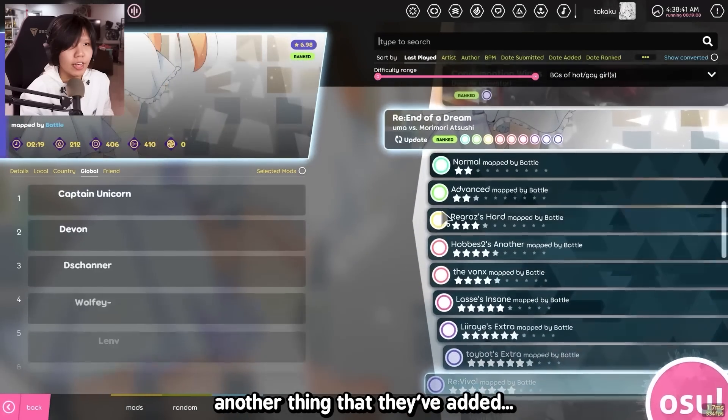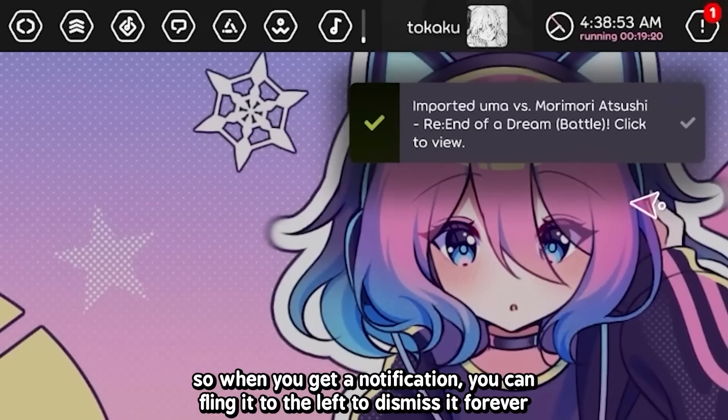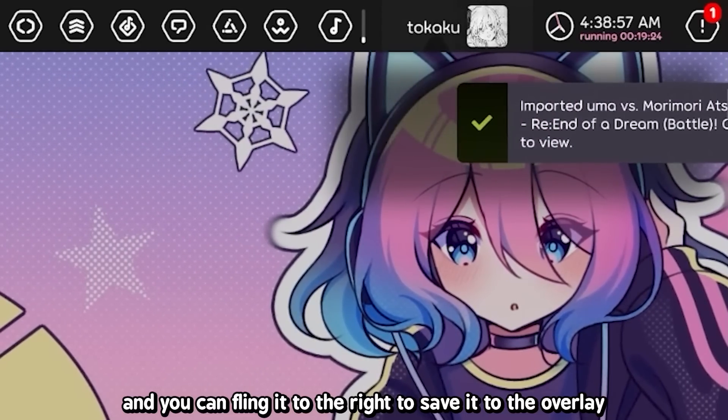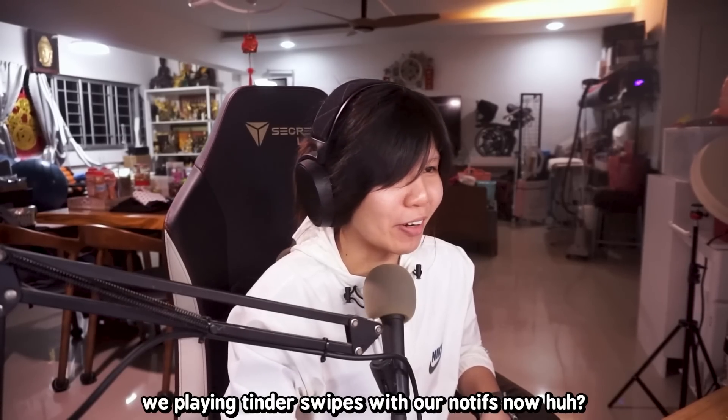Another thing they've added is how notifications work. When you get a notification, you can fling it to the left to dismiss it forever, and you can fling it to the right to save it to the overlay. It was saved here. We're playing Tinder Swipes with our notifs now, huh?